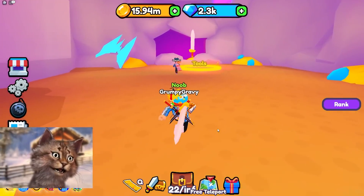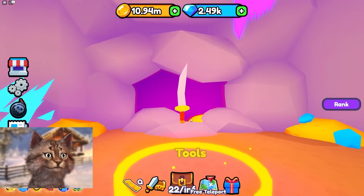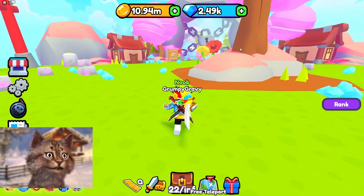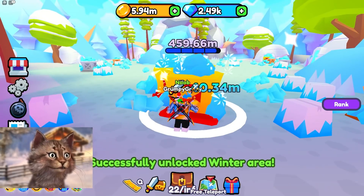I'm gonna get another sword. Is there a sword for 10 million dollars? That's what I need. I guess I'll get this — five million dollars. Now teleport back to samurai, and then we can unlock the next world. Here we go — this costs five million dollars. So we unlocked it.